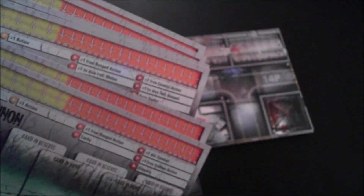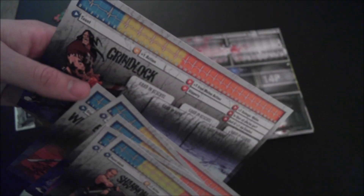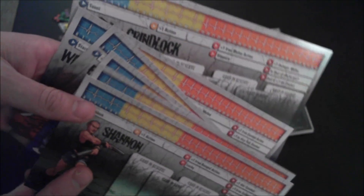First, you have six brand new survivors along with miniatures for them: Shannon, Kim, Joshua, Bell, Watts, and Grindlock. They all have special abilities, many of them at their first level, just like all the other survivors.